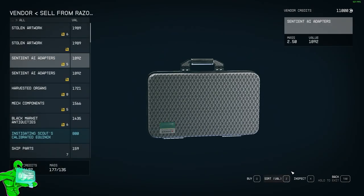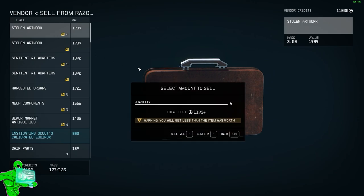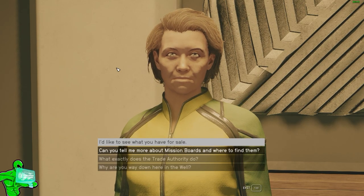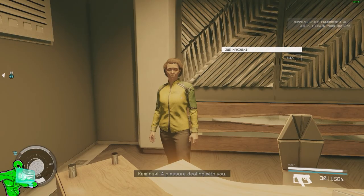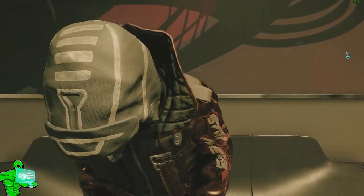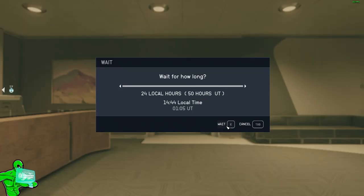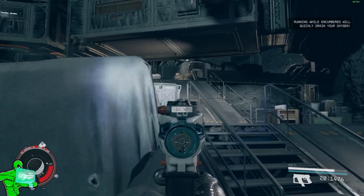Tip number four — if you're new to Bethesda games you might not know this one, but vets probably do: waiting to refresh merchants. In Starfield, the Trade Authority only needs 24 local hours of wait time to reset their stock — at least their credits, which is the important bit. So when I get a massive haul of contraband, I just sit in the Trade Authority at New Atlantis and wait 24 hours until I can sell all my stuff, not just my contraband.